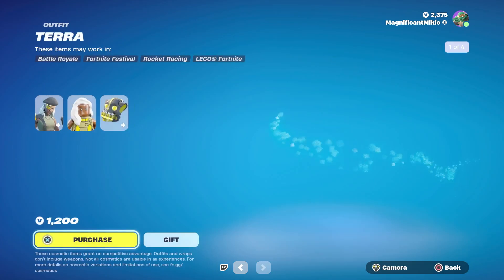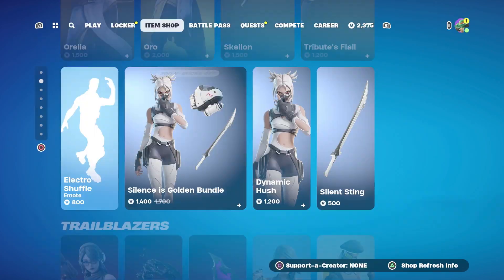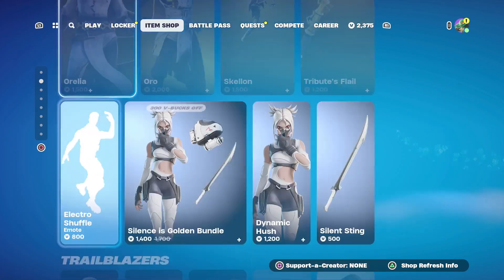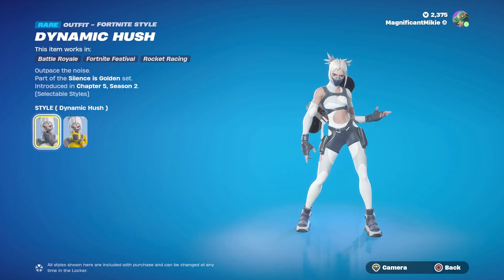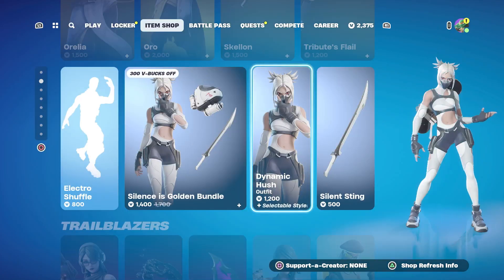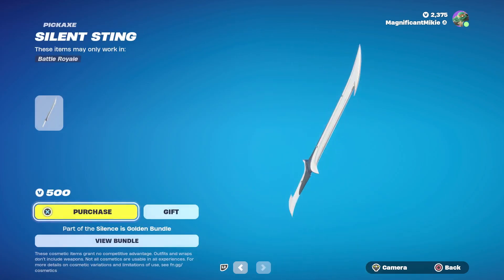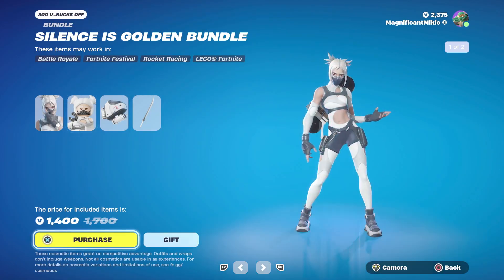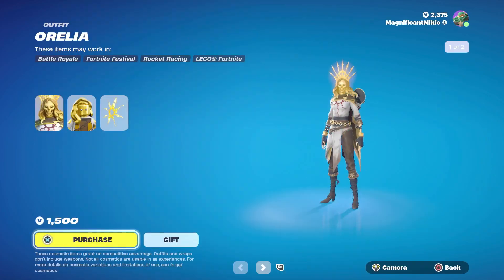The Flatfoot outfit for 1,200. The Terra outfit for 1,200. We got the Electro Shuffle for 800. There's also the Dynamic Hush outfit — I don't remember this one. It says Chapter 5, Season 2, which is what we're in right now. Was it in the item shop before and I didn't see it? The Dynamic Hush outfit with Hush's Hardcase back bling is 1,200, Silent Sting pickaxe is 500, or all in the bundle for 1,400 — 300 off total. I like the original Hush and I like this version too.